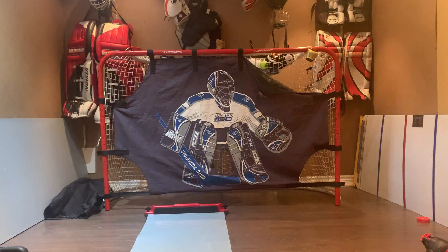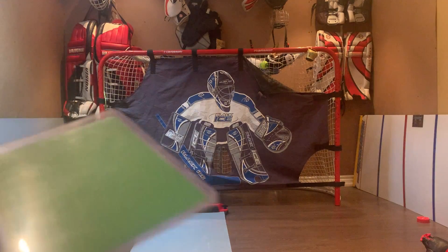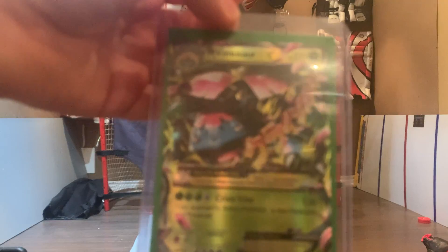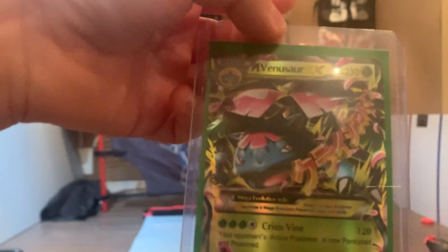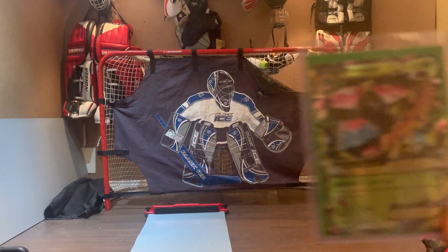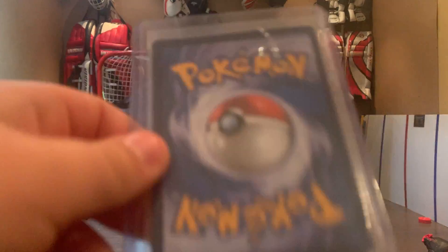I'm gonna flip them backwards first and describe them a bit so you can maybe guess them. It's a grass type and it evolves from Bulbasaur — if you're a Pokémon nerd you probably know this. It's Venusaur, but it's actually not regular Venusaur, it's Mega Venusaur EX. I got this for school — I traded it for an Inteleon VMAX and a lot of other cards, so it was a pretty fair trade. That was number 10.